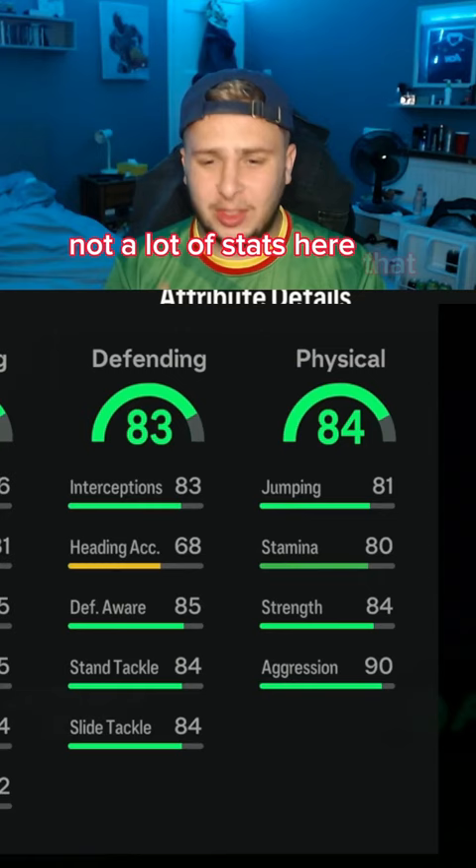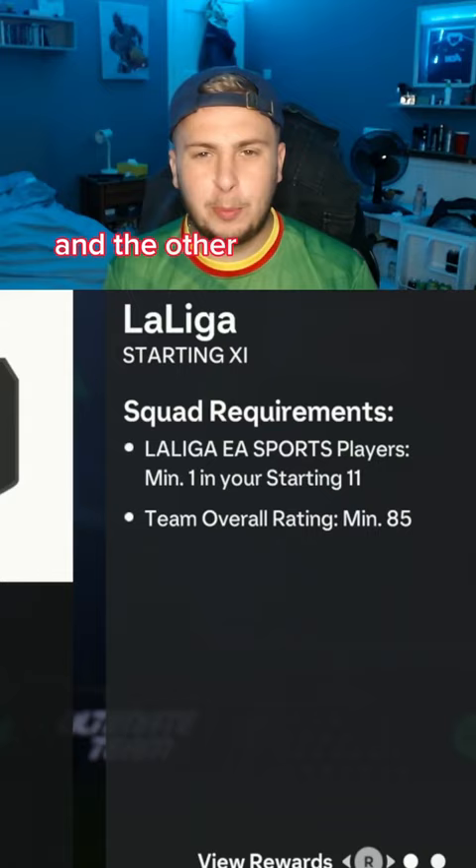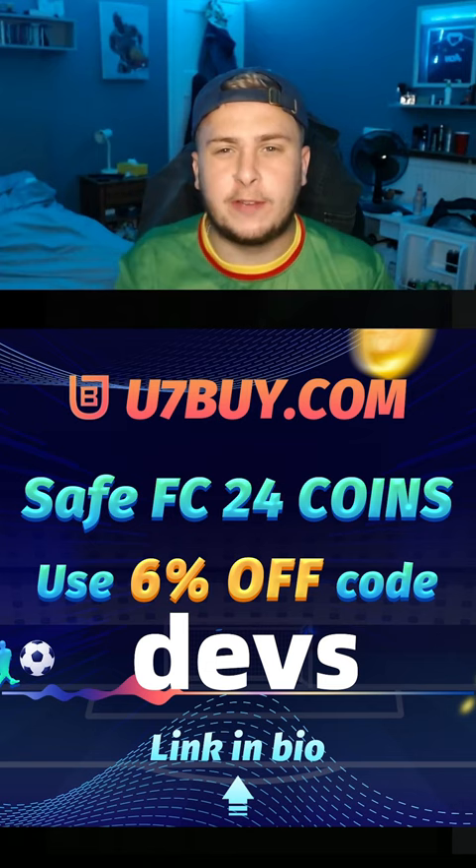Two squads: one being 84-rated with a French player, the other being 85 with a La Liga player. He's coming in at around 50,000 coins, and if you need more coins, make sure you go to U7 buy with the code for a 6% discount.